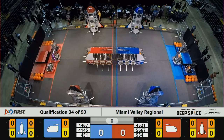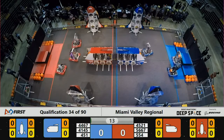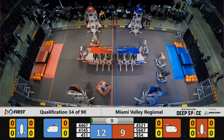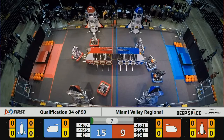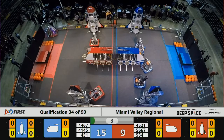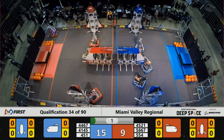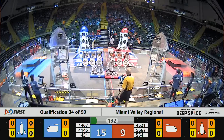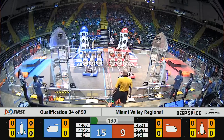One, go. Blue Alliance getting out of their habitat rather quickly, at least the two that started out on level two. There's the third. Red Alliance out of their habitat as well — all three of those started off on platform number one. So points to be had coming out of the Sandstorm: 15 for the Blue, 9 for the Red.